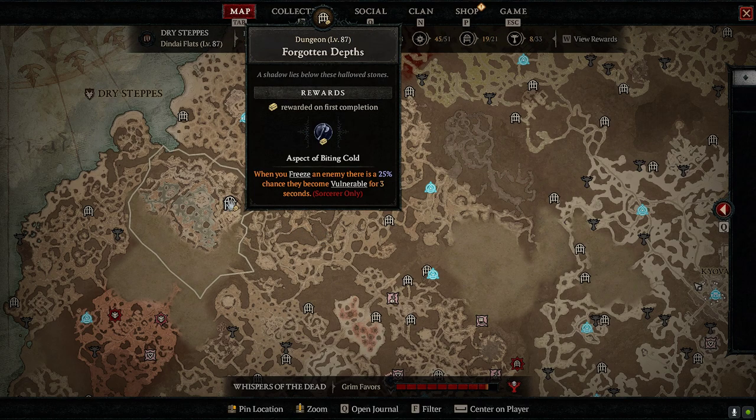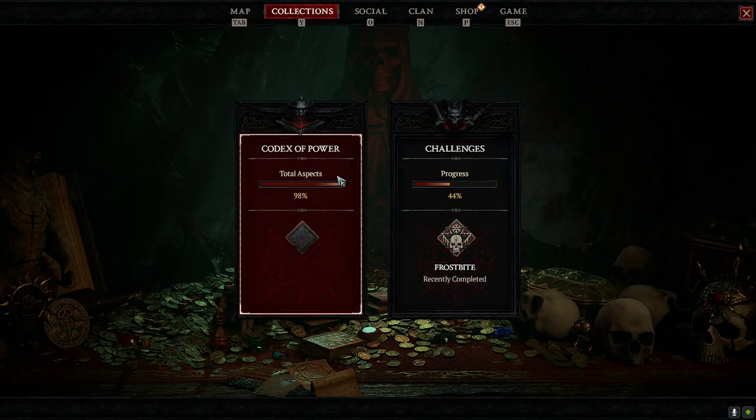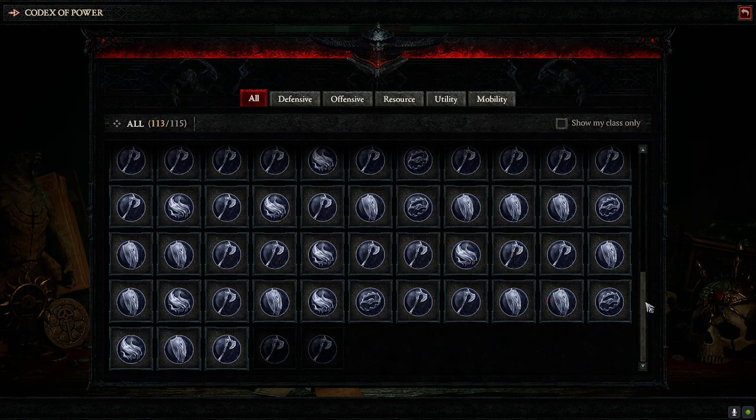So you see it says 'rewarded on first completion' — aspect of biting cold. So if I complete this dungeon, I will get this aspect added into my Codex of Power. Now, another way to do it is if you're on PC, you press Y, click on Codex of Power, and you can see all of the aspects that you have unlocked.